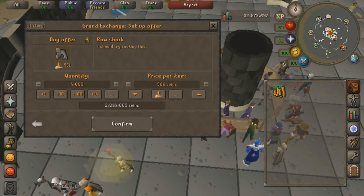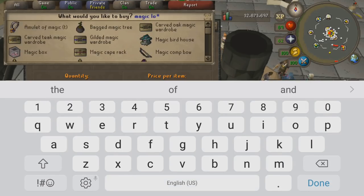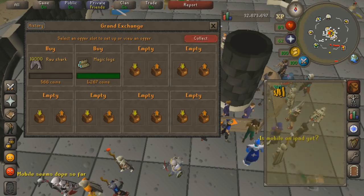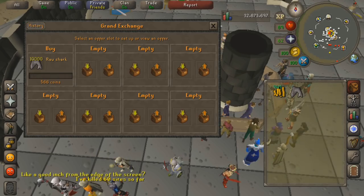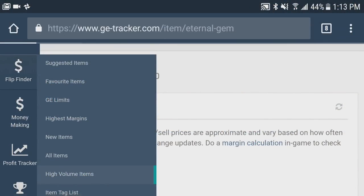There aren't any really mobile-only gestures for the Grand Exchange interface, but there are quite a few for banking. I'm just gonna try putting in a few high-volume flips, not really paying attention too much to what the actual items are - just trying to see how quickly I can get the items in. We're gonna try magic logs. You can tell it's going about the same speed as I would on a laptop, though I do find it a little awkward sometimes to reach the very middle of the screen.